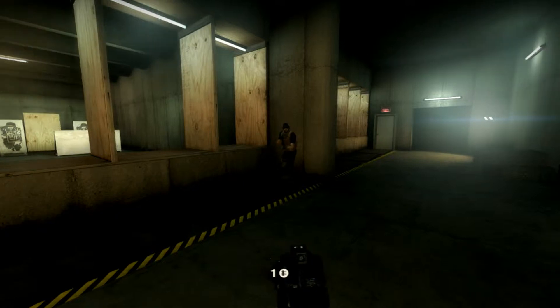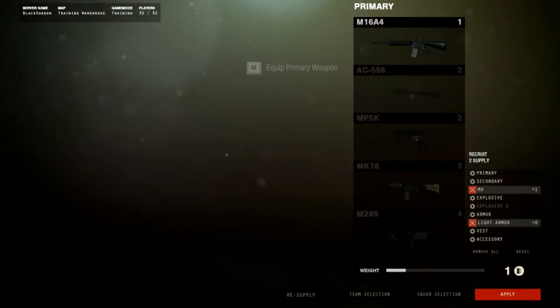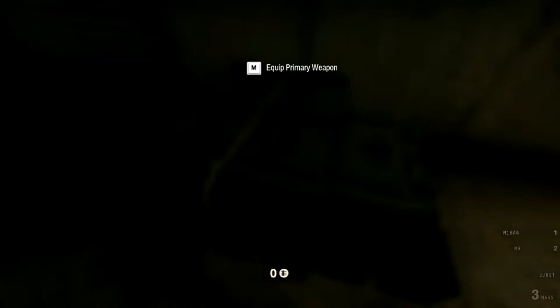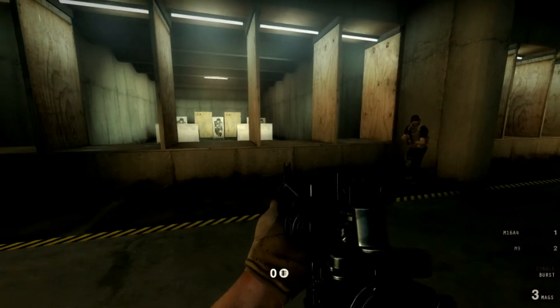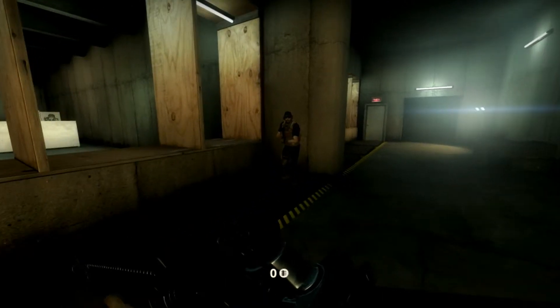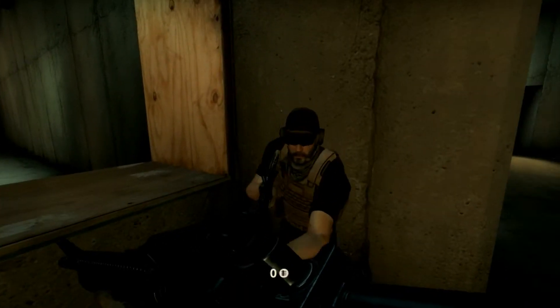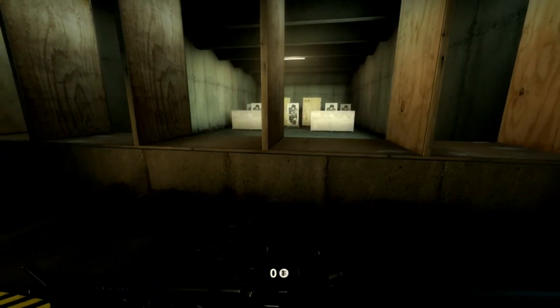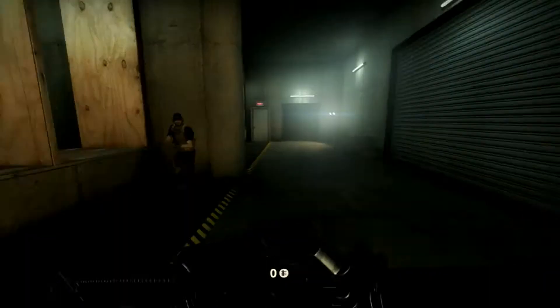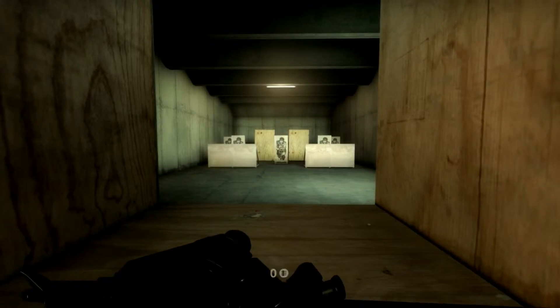Now, grab a primary weapon from the weapon cache with the supplies you just received. This is a standard issue primary weapon. Depending on your role in the field, you'll have different primary weapons available to you. For example, if you're a marksman, you will have access to different high-caliber battle rifles. If you're a support, you'll probably be carrying an LMG. You get the idea. Eliminate all those targets through the plywood. Get integrated with your primary.